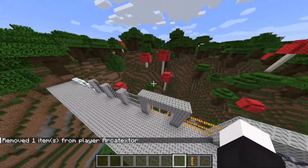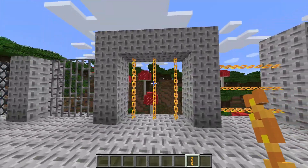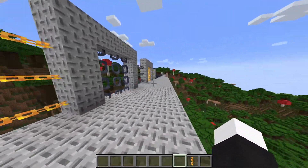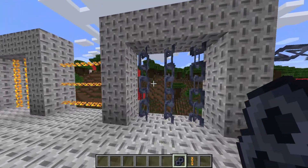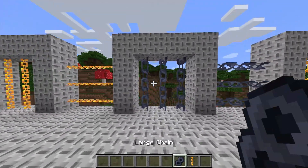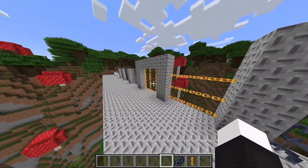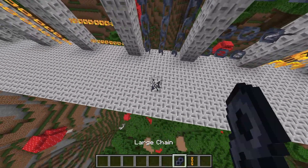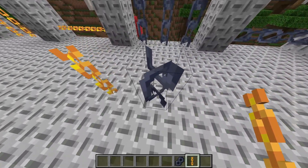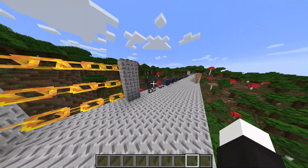We also have gold chains — in vanilla Minecraft there are regular iron chains, but this mod adds a gold chain variant which could work well with gold-themed builds. There are also large chains, which are much thicker than regular chains — you can't walk through them at all, unlike the regular chain. The hitbox for the large chains is noticeably bigger than for standard iron or gold chains.